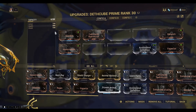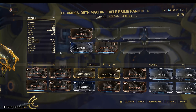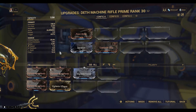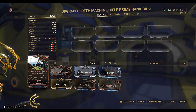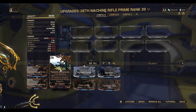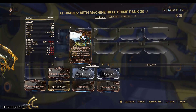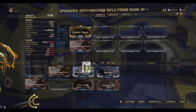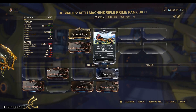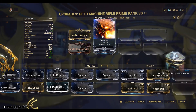I'll put my Death Cube Prime back on — it's modded — and also check the Death Machine Rifle. I'm going to put the Vigilante Armaments on here because these give a chance for critical hits on primary weapons. I've only got three of them at the moment, so that'll do, and I'll pop the Serration on as well for extra damage.